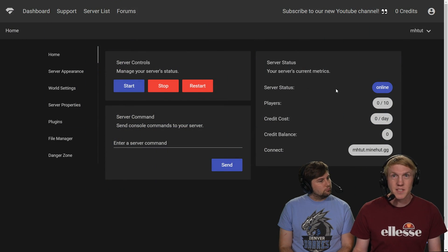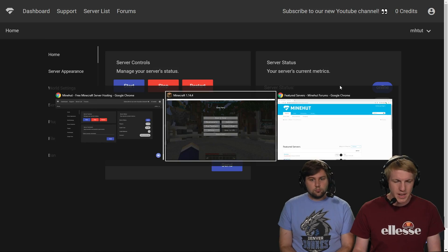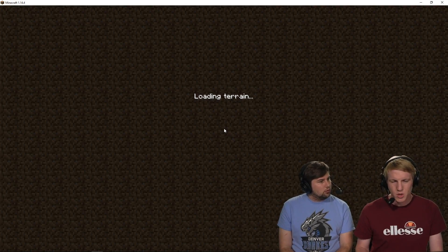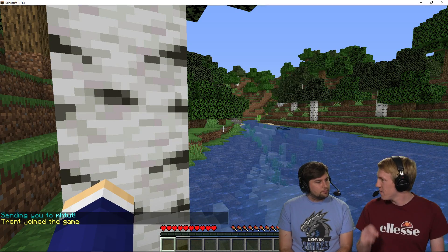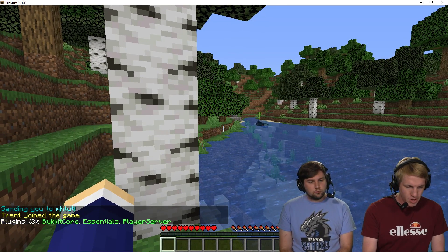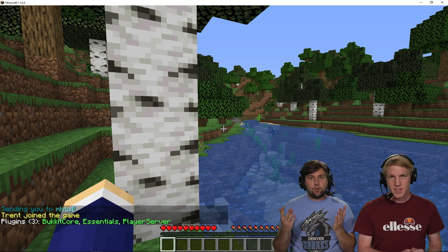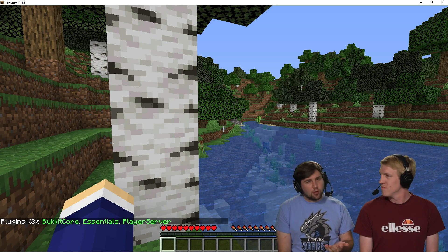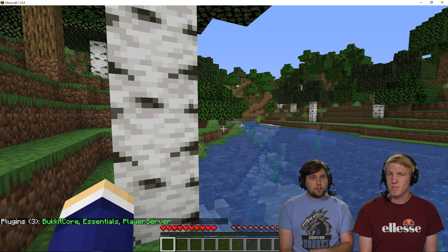Server's ready. It has successfully restarted, and now we're going to go back in game. That was also so much faster than it was before — so much quicker. It knows exactly when it finishes stopping, and then it starts right away. We're going to check plugins, and there's Essentials right there. So now anytime that you have to restart your server for any reason, probably because you're trying to install a plugin, you just have to click the button.